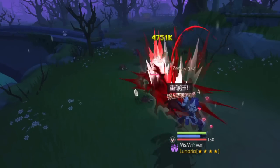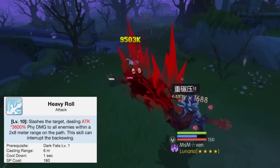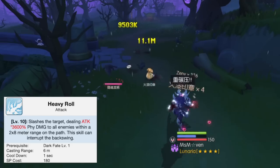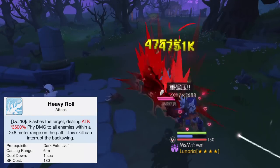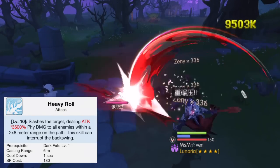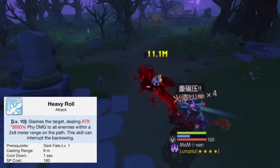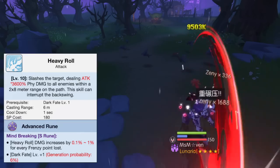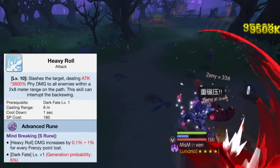The other attack skill of Thanatos is Heavy Roll, which deals physical damage to all enemies within a 2x8 meter range. As discussed earlier, an extra heavy roll attack will be automatically cast after using a Sword Form skill when Dark Fate is upgraded to max level. It has a huge physical attack multiplier and its damage can increase from 0.1% to 1% for every Frenzy point lost with the S rune.